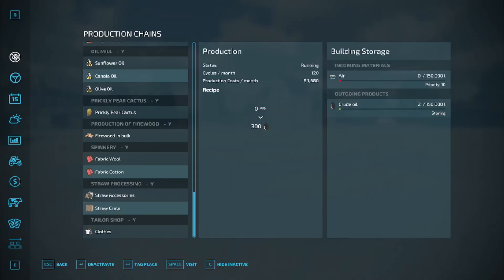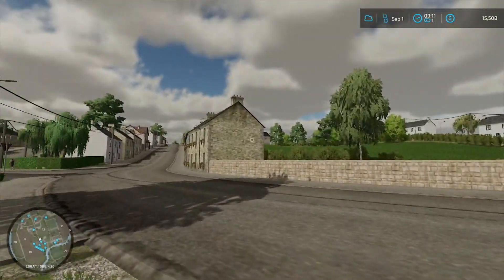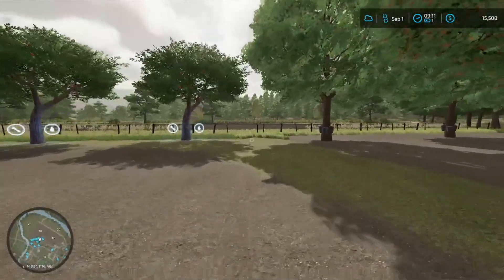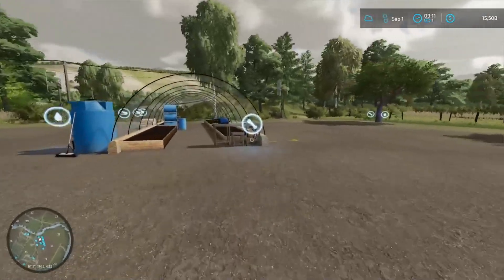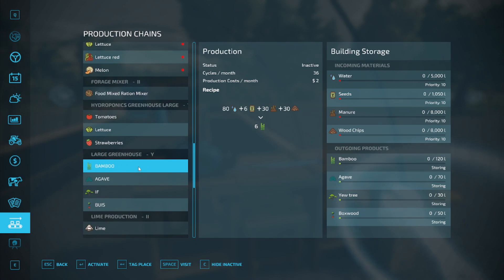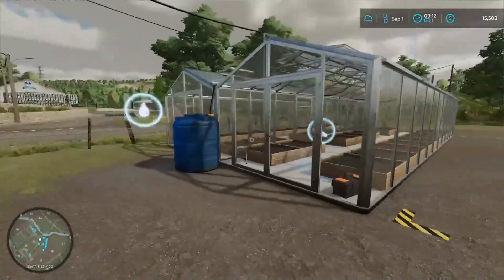Then we'll head up to the greenhouses, which are up here in town, kind of by the town greenhouses. To come in here, we've got the maple farm, and then we've got apple trees, prickly pear cactus, and a greenhouse. This is the tree greenhouses — so you get three different types of tree seeds, saplings out of here, which you sell at a tree thing in the sale point. We'll show you later.